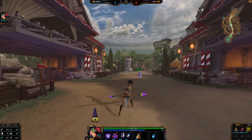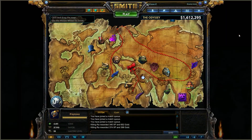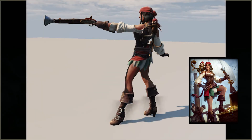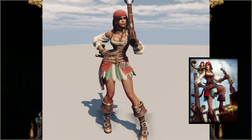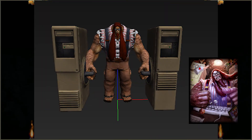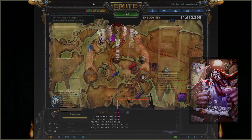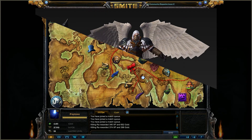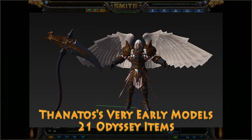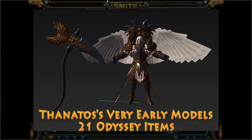Moving on to some of the skins coming out and some stuff that got leaked. Starting off with the Neith pirate skin with the monkey on her back — just look at her. I should have the card on screen too. Next, moving on to Kabraken's Nerd Rage — I have some of the models that were leaked so you can see that along with the card. And the final one is the Thanatos skin coming out for the Odyssey. Once you buy all of those you'll be able to get the Thanatos skin, with all the tears — I should have all the tear pictures on there as well.